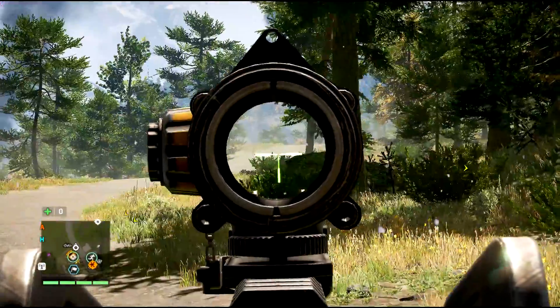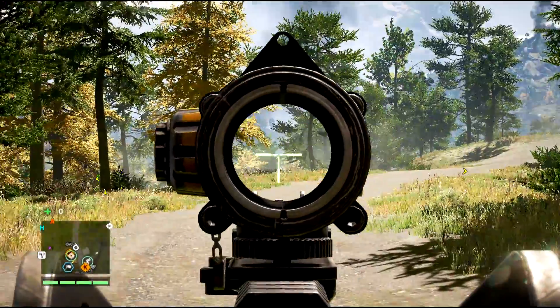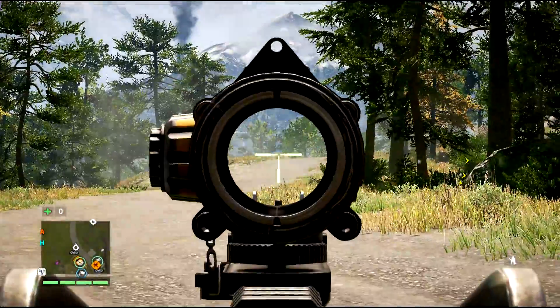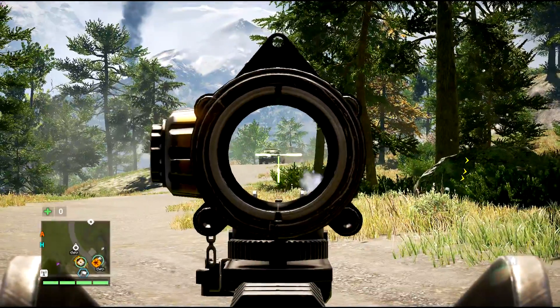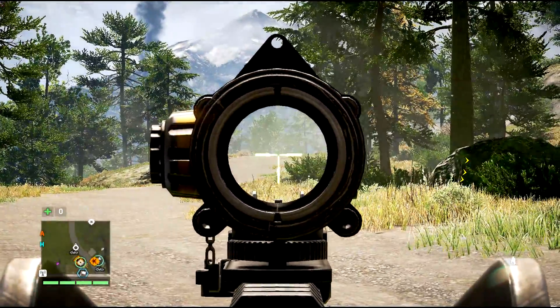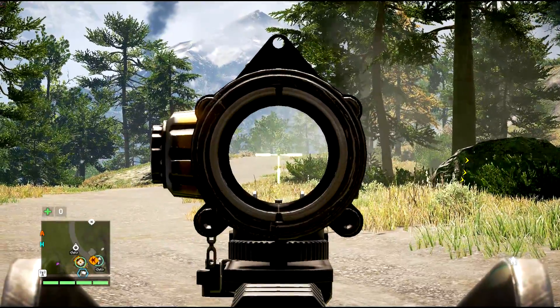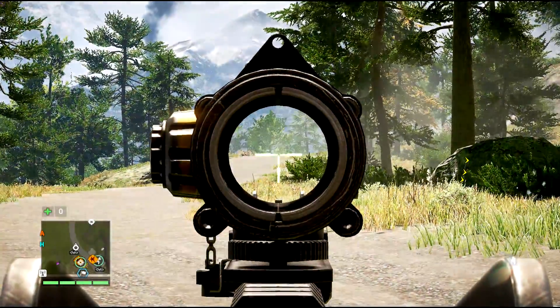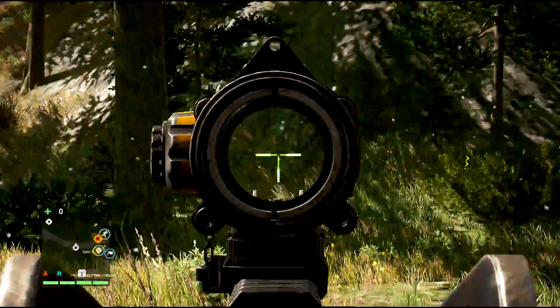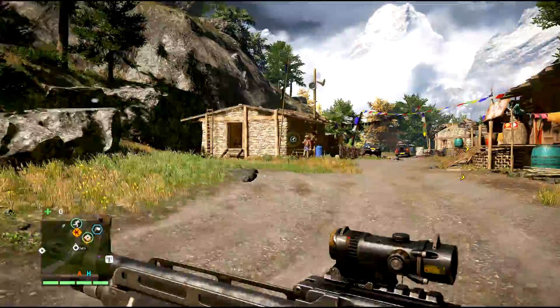Back outside we've got the optical sight attached. The optical sight is just as good in my opinion as the red dot sight for lethality. When you aim down the sight, the red dot is replaced by three green lines on screen. It's easier to pinpoint enemies since you're not drowning them with that little red light, making it one of the better replacements for the red dot sight.